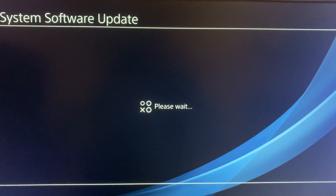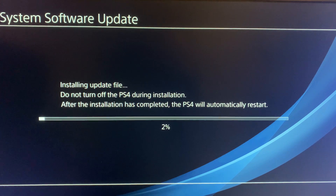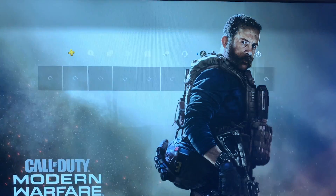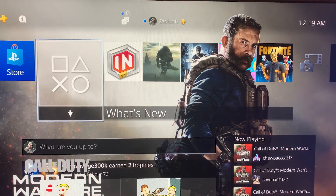The PS4 is now performing the system software update. Make sure you don't turn off your PS4 during the installation, otherwise you might break your PS4. The update has finished and the PS4 will restart. If everything went well, you should see the PS logo come up, and it's going to take a second to rebuild the database. And there we go — the PS4 update 7.50 successfully installed.